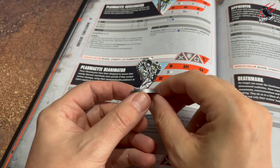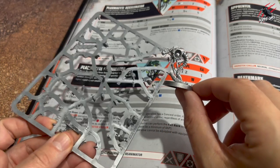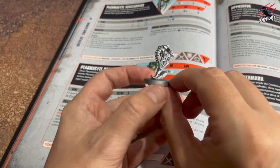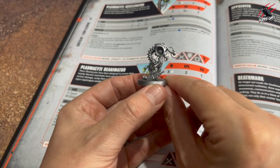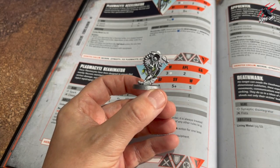Now on to the Plasmasite Reanimator — again you have to build this one, so it's nice and easy from that small sprue. This is going to play a big part in the kill team. Here it is — the sprue it came from. Yeah, an important little model this one. You probably want to keep this hidden as well — it's all about buffing those other kill team operatives.